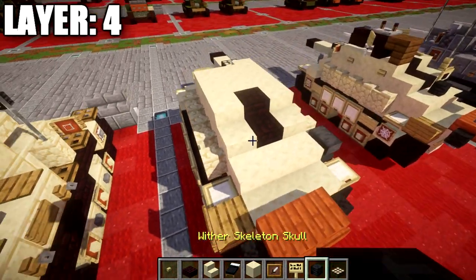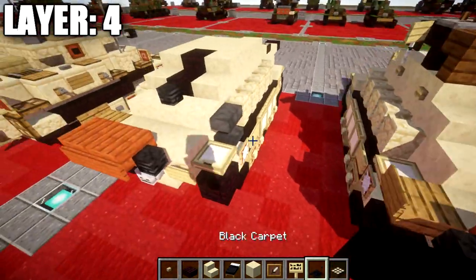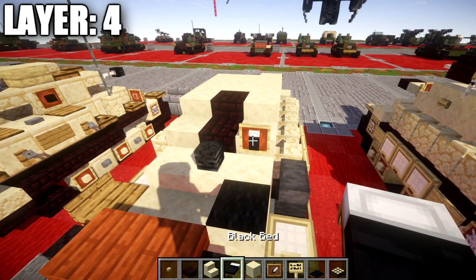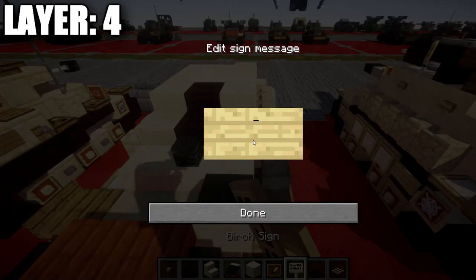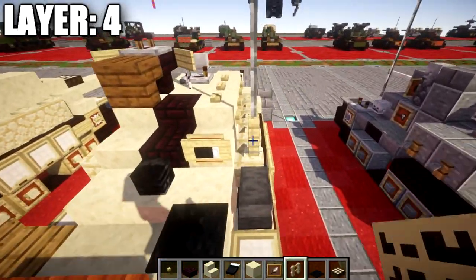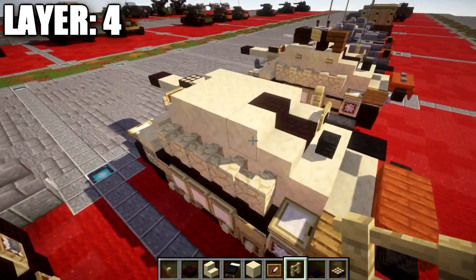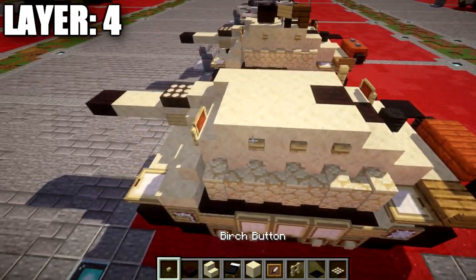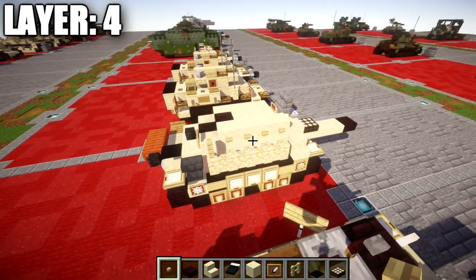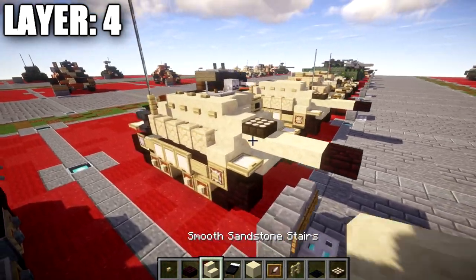After that, place down a wither skeleton skull on the middle sandstone block. On the right side, place down a black carpet piece, and on this slab place down an item frame with a black bed in it and a birch wood sign turned to the side. Also place down a birch wood fence post on top of this sandstone wall. On the other side, place down a row of three birch wood buttons, and on this side a row of four birch wood buttons. That wraps up layer number four.